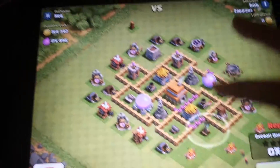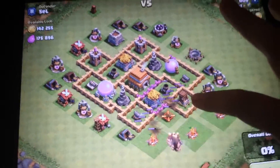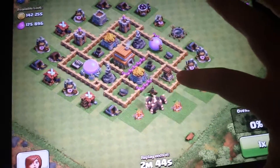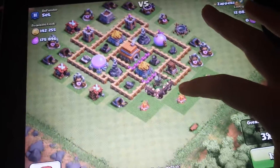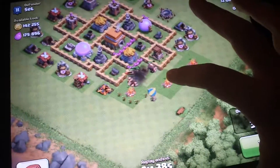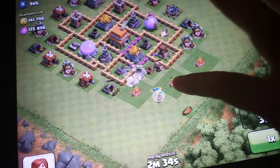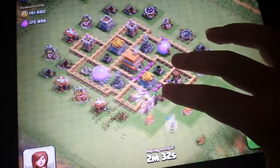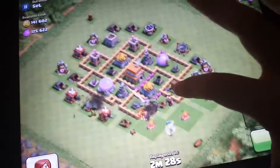This is what I did to this base — look at all this loot. Normally I never attack these kinds of bases because they're pretty hard for me sometimes. I'm going to spawn all my giants and I'm getting the air defense so I can spawn my healer, because my clan gave me the healer since I don't have healers yet. Right now the goblins are getting the elixir.